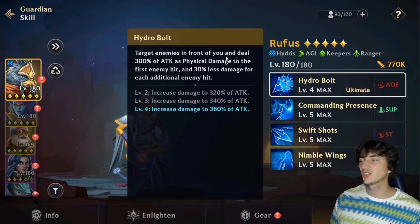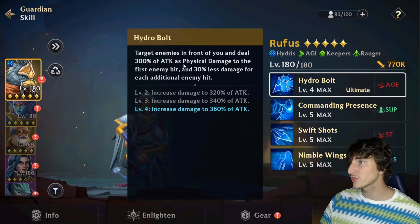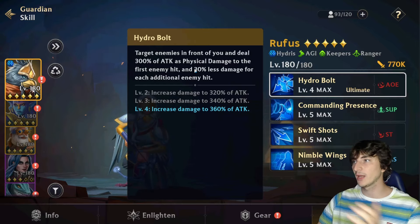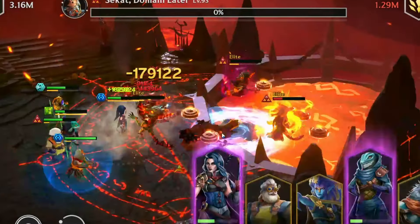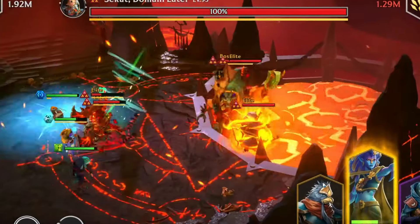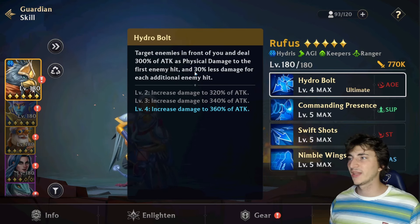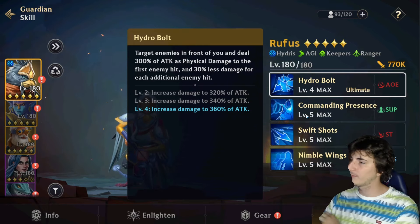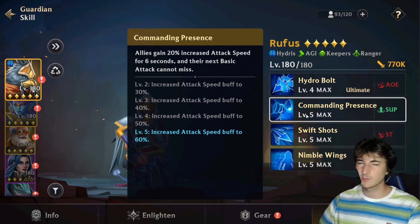His ultimate is an AOE called Hydro Bolt — Rufus shoots an arrow dealing 360 of attack as physical damage to the first enemy, then the arrow passes through and for each additional enemy hit the damage decreases by 30 percent. It's a really solid skill — 360 damage is a lot, and it's not hard to hit two or three enemies with this arrow, so it's a pretty solid ultimate, though nothing crazy.